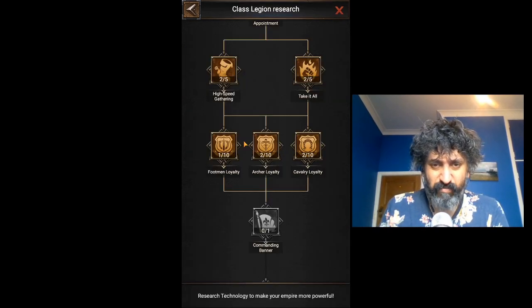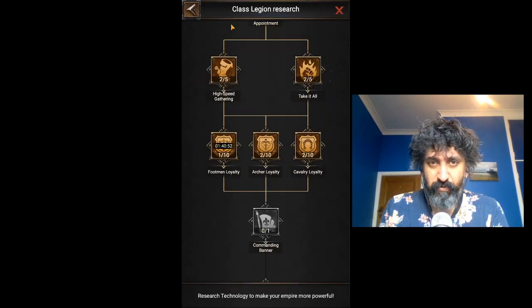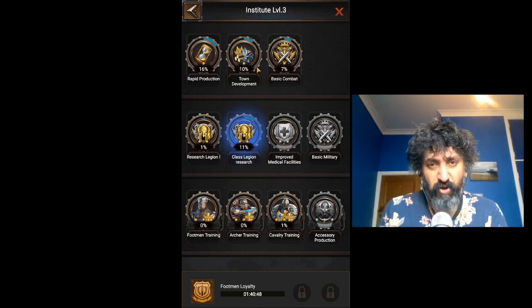Why do we want these things to be good? Because basically in Reign of Chaos, you're going to be attacking tiles. And to take those tiles, you're going to need certain levels of strength. So by getting these two researches done — Cavalry Training and Class Legion — we're going to be able to take tiles easier. That's basically what I'm going to suggest should be your focus. Now, if you're not running farm accounts, then you're definitely going to need to spend some time on rapid production and town development. But as I said, I'm going to leave these for a little while.